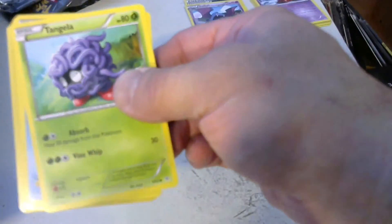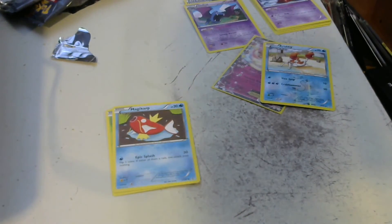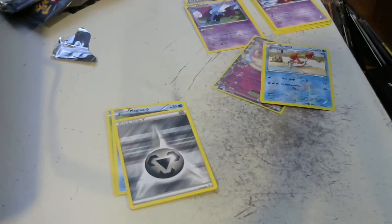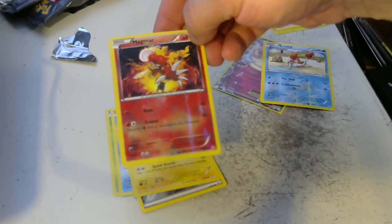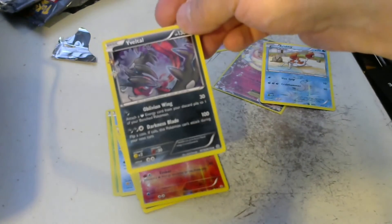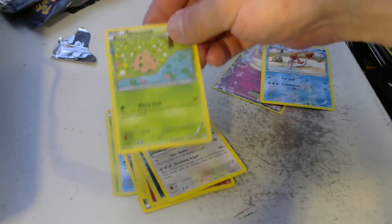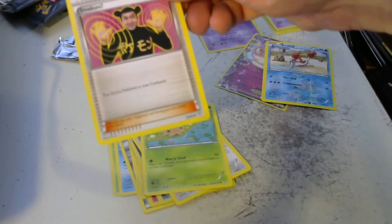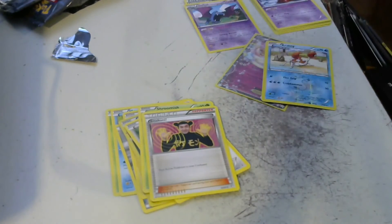We have one more pack of Generations. We start off with a Tangela, another Magikarp, a Metal Energy, a Pikachu, a Reverse Foil Magmar, a Reverse Foil Xatu, a Tauros, a Shroomish, an Imakuni card, and a Graveler.